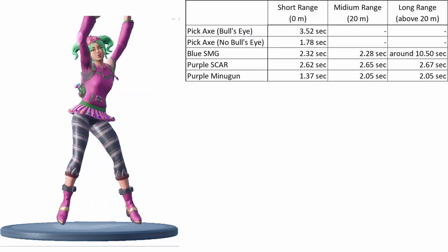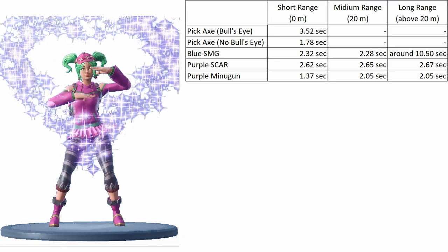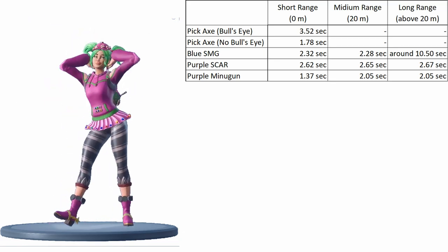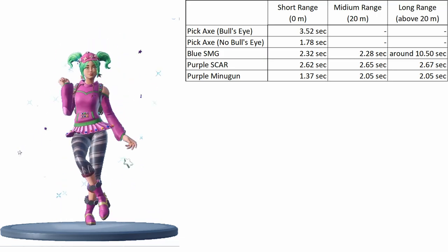My final conclusion is to carry an assault rifle for the last slot. Or if you're very confident, you can carry an SMG and an assault rifle instead of carrying two healing items. Thank you for watching, and see you next time.